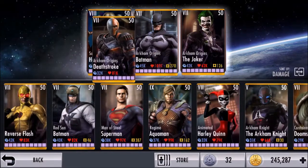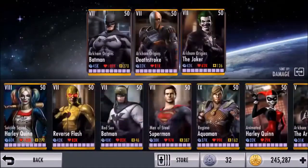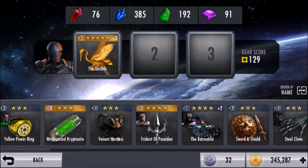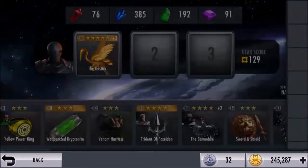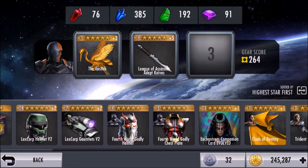I have three Elite 7 Arkham characters, which is Arkham Origins Deathstroke, Arkham Origins Joker — it's pretty much the Arkham Origins team, you could say. It's also Arkham Origins Batman, which has the fourth world gear, and also Deathstroke, which needs some gear right now. I think I'm going to do the Iblisk, which gives the ability to damage boost a Special 1 and 2.